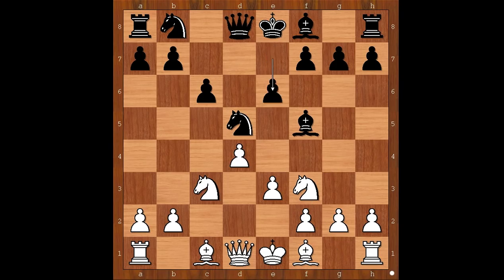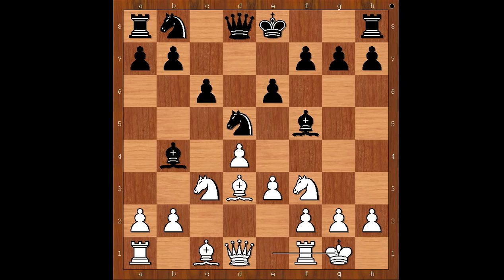Knight to f3, e6, bishop to d3, bishop to b4. Black is threatening to win a pawn. What would you do about it? Maybe queen to c2 could be played? Richard Retty castled kingside, and Karel Opochensky happily captured the knight. Bishop takes on c3, b takes on c3, knight takes on c3 — black won a pawn.